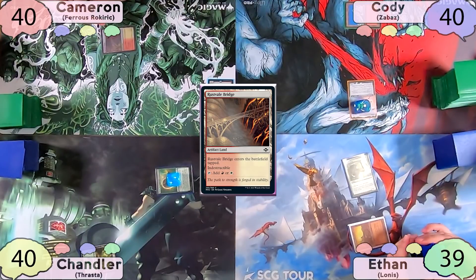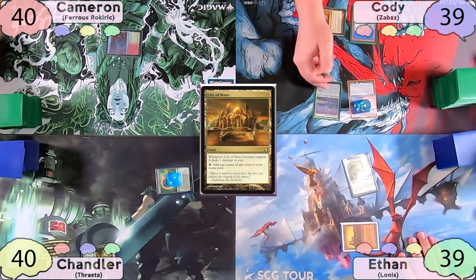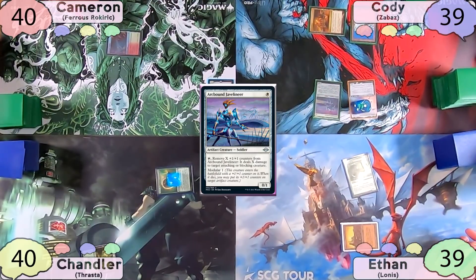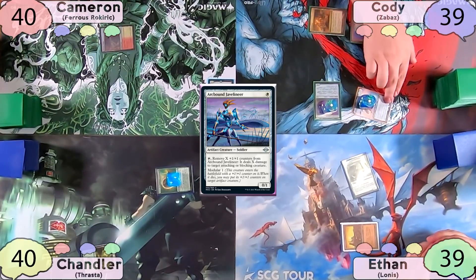At this point Cody and Cameron realize they are 'Boros Buddies.' Cody plays his own City of Brass, then taps it for white to cast Arcbound Javelineer, taking one damage. He then moves to combat, swinging his commander at Chandler, who takes it.